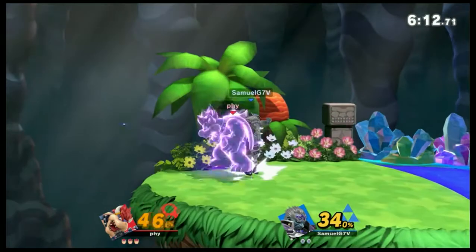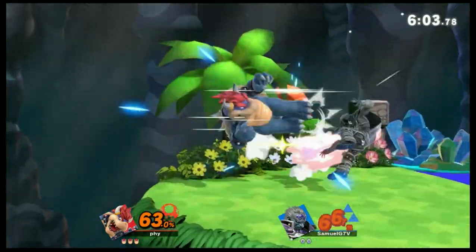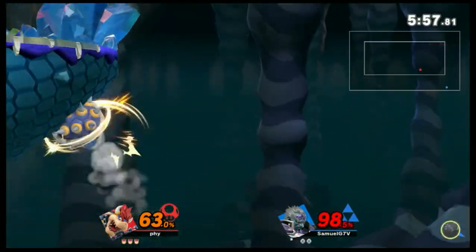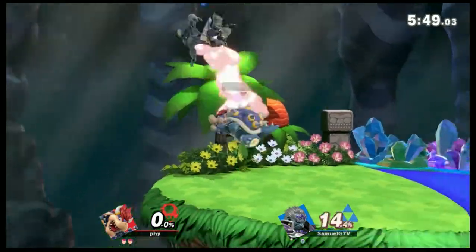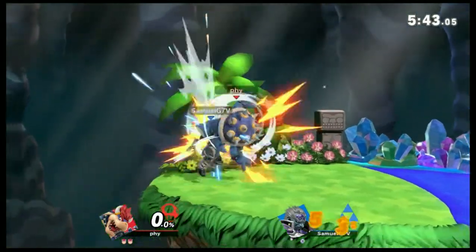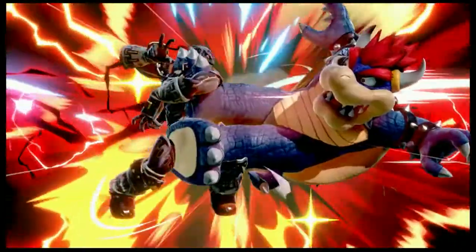Up B. Back air out of shield. He can't make that back — I might not either, but that's okay. We traded the stocks. Up B out of shield — don't touch Bowser's shield. Take him out. He's dead.